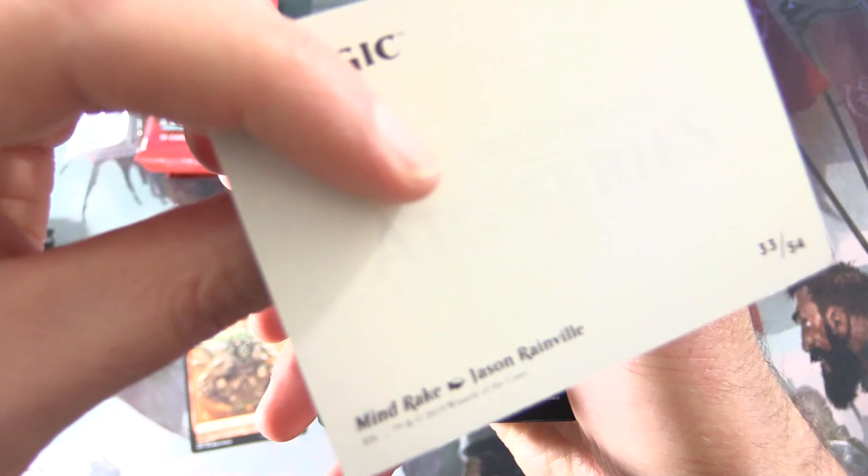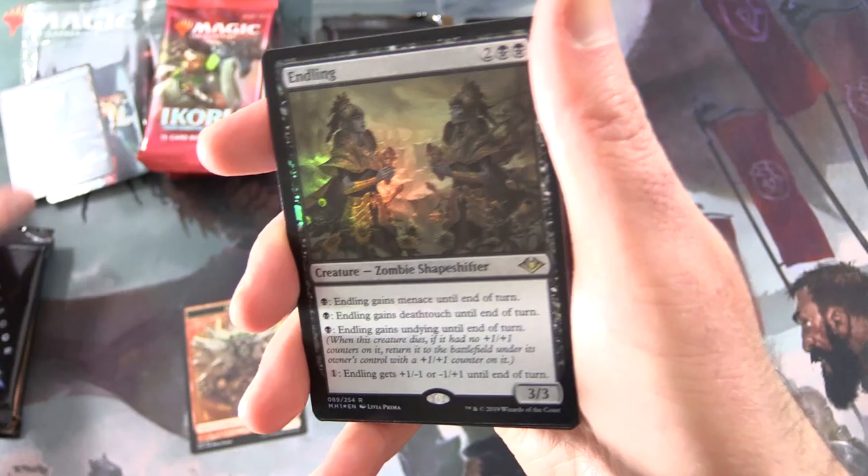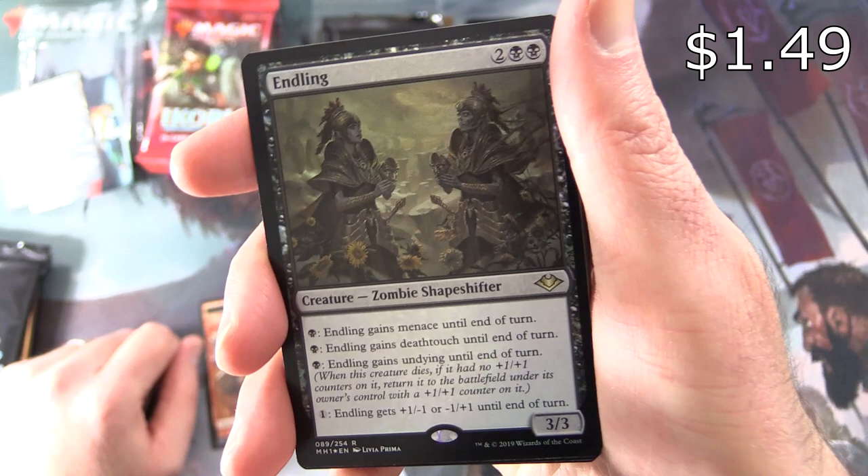We start off with a Goblin Token — very nice. Mind Rake, got it, I'll chuck that in there as well. Snow-Covered Island. And a Foil Rare. Endling — Creature: Zombie Shapeshifter, 3/3 for four.